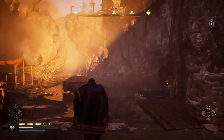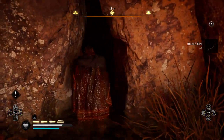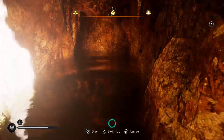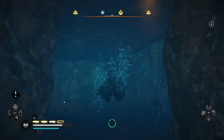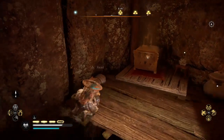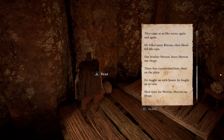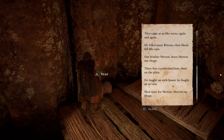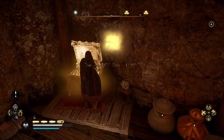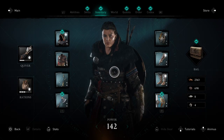The first place we're going to go is over here where one of the cells was, where you can let people out. I'm going to head in here. There's an ode to Merton — it's apparently very loved. A sarcophagus shield, which is a heavy shield.